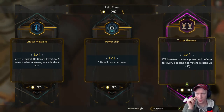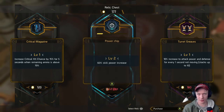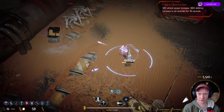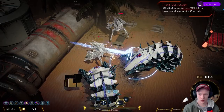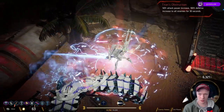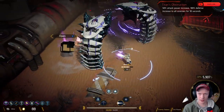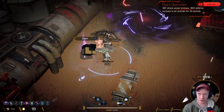10 percent increase to attack power and defense for every one second not moving — oh that sounds terrible for me. When remaining ammo is above 70 percent — skill power increase, I do like skill power. Oh no, enemies just spawned while I'm trying to make my selections here. Crit synergy seems to be good because you can find heals on crit.